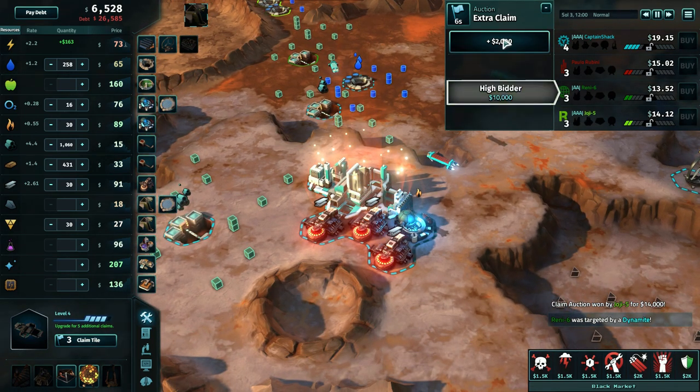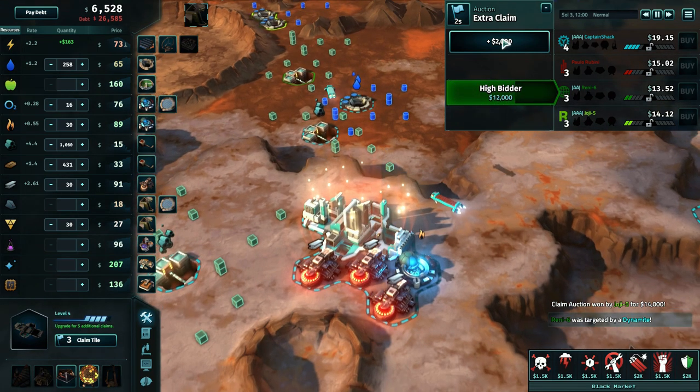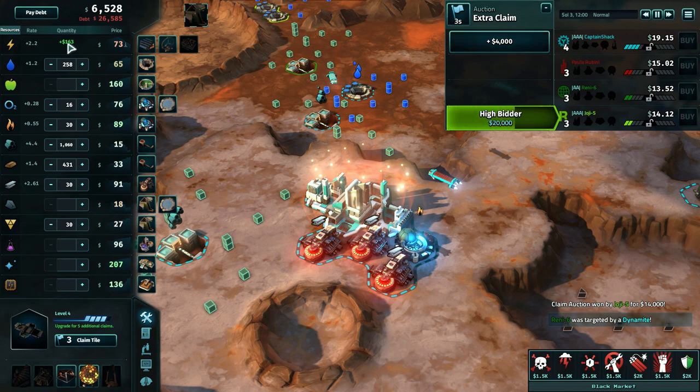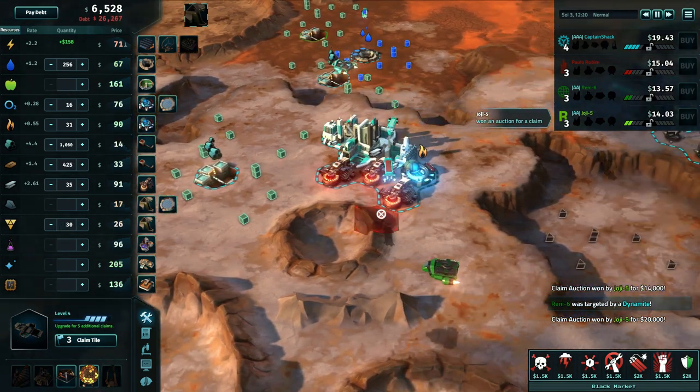We've also got silicon coming in. What are we bidding on? Extra claim? I want to pay my debt off, but I want the claims. This is the kind of decisions you've got to make, and you've got to make them fast. And imagine this in multiplayer - trying to outbid your buddies. This could go crazy high. Maybe that's the one claim you need for a geothermal power plant to power everything and save you a bunch of money. I'm actually selling power back to the colony right now, so I'm not going to buy it.